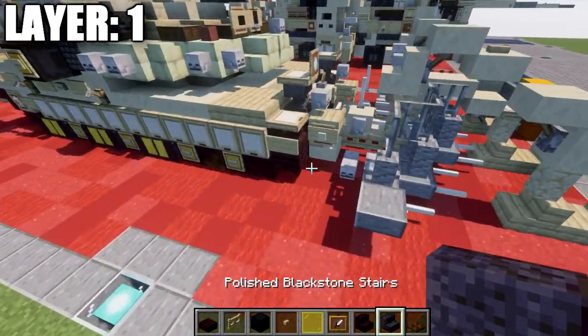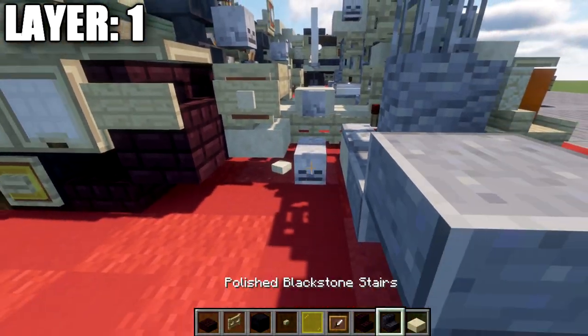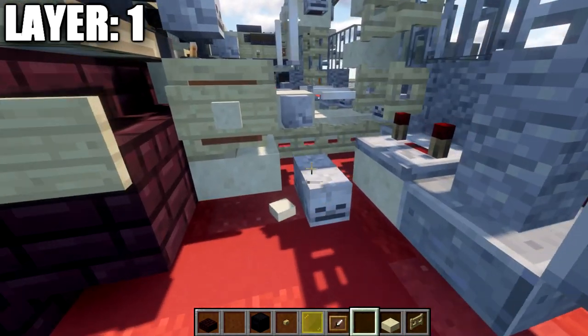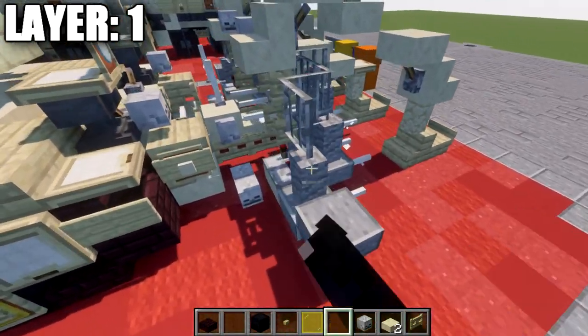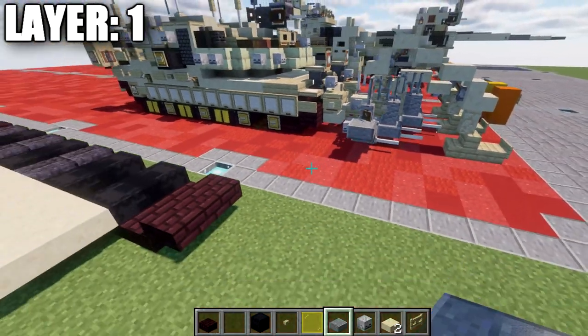At this point we're going to move up into the plow section of the build. This is going to involve some more materials: we're going to need some sandstone slabs, some birchwood fence gates, some skeleton skulls, and some polished inside slabs.